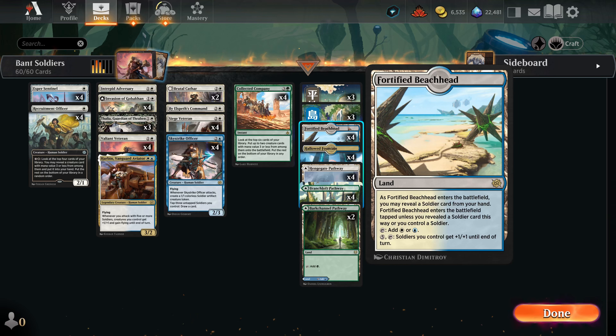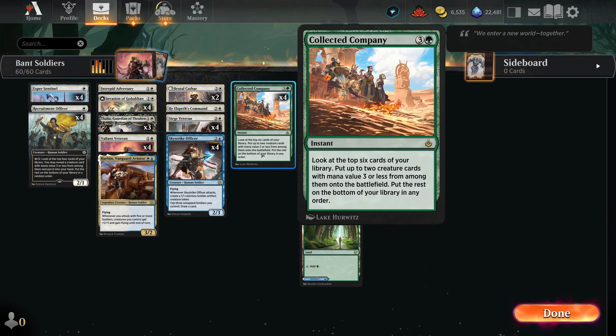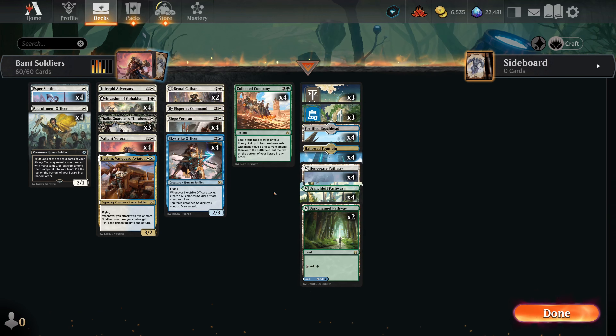This is Bant Soldiers, and pretty much everything in here is some variant of soldier or just a good card in the Bant color space. We are a Collected Company deck, so everything is three CMC or lower. We're going to do the best we can to get our opponents dead today. Let's take a look at the cards — we're going to start from the high end.